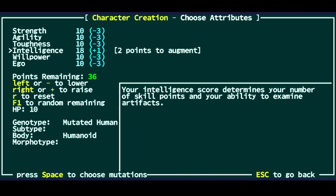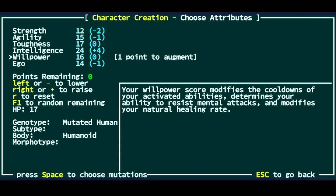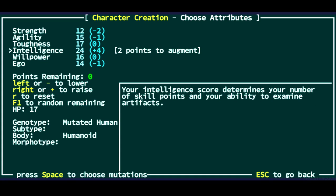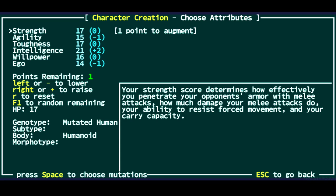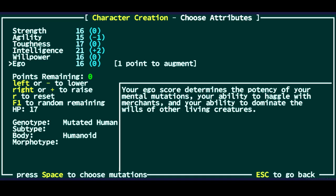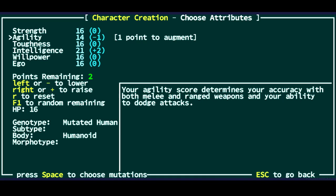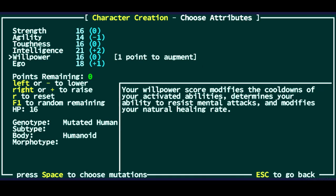We really only care about intelligence — let's grab like 21 intelligence and then throw the rest around. We don't need that much intelligence, so let's just put the rest in strength and ego. We want our ego to be okay.